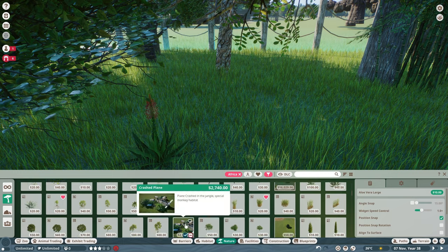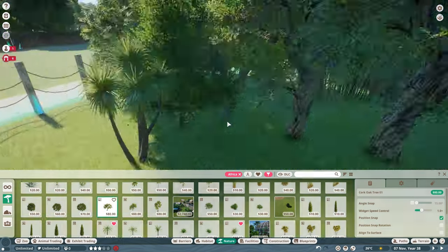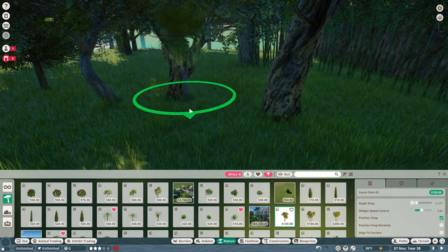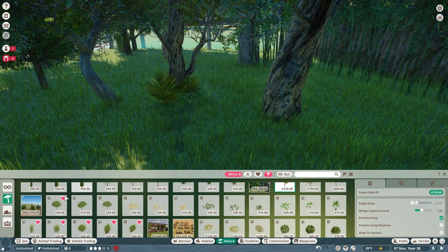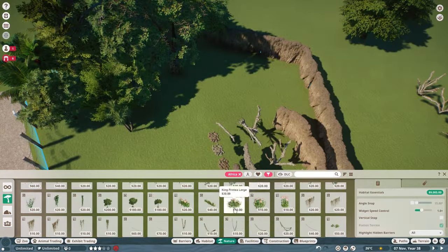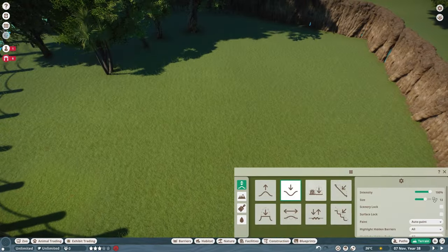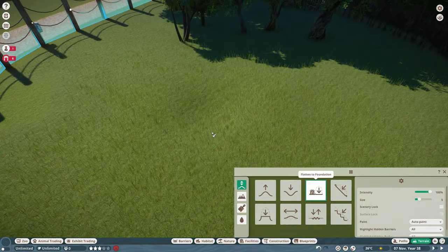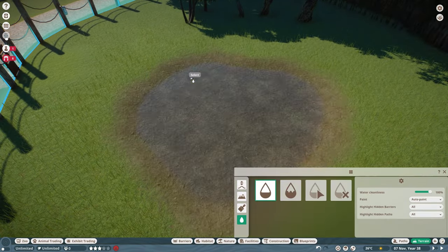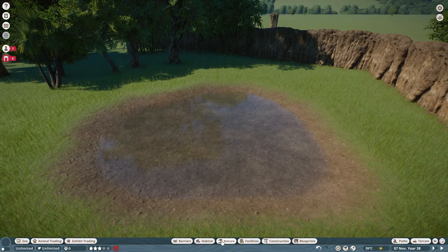I'm adding some plants — I thought I added aloe vera but I didn't. I'm just placing random plants everywhere. And that's a pond that I made.